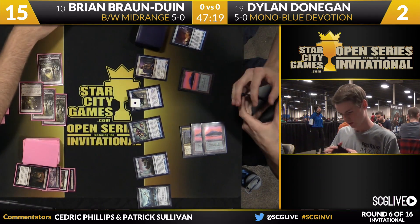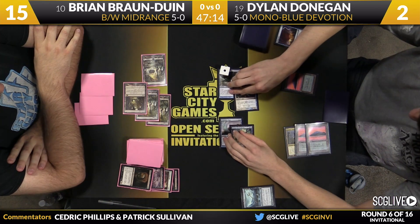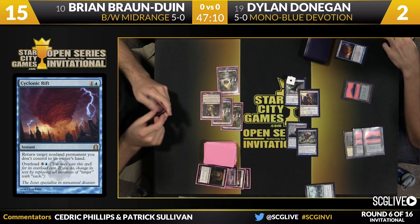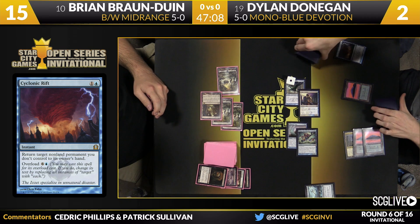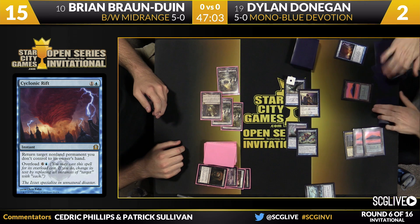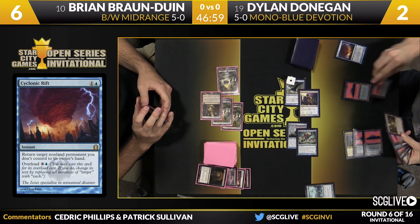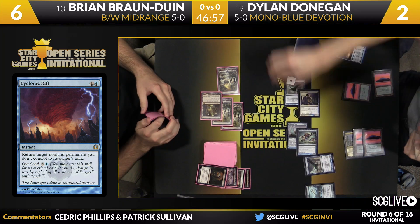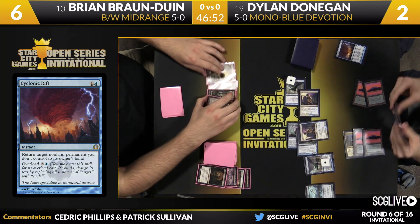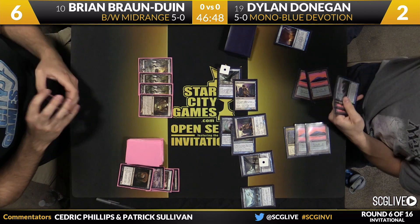There's the overload of Cyclonic Rift — the Rats are all going to go away. Donaghan attacks for nine. Donaghan draws a couple of cards, has not played a land yet this turn, and just needs to make sure he does not lose to Mutavault. He deploys one one-drop, another one-drop, and that makes him safe against a card like BioBlight. That probably closed the door on this game for Braun to Win.